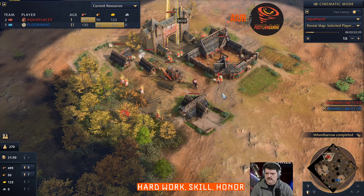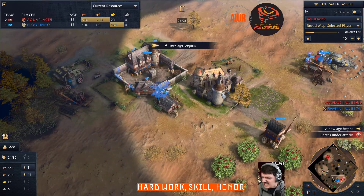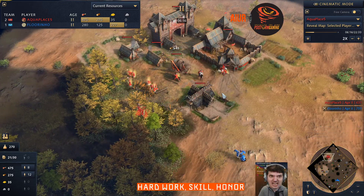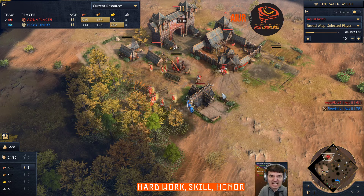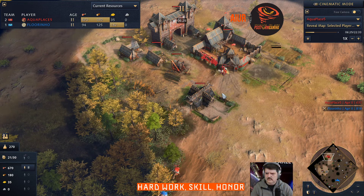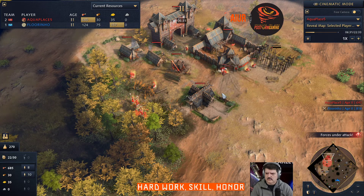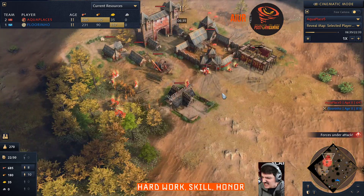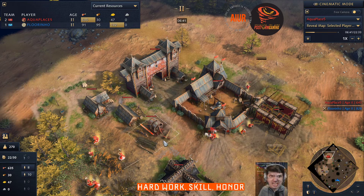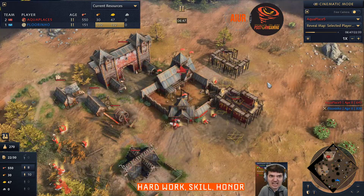My scout is annoying his gold — I saw that he had a lot of guys on gold. First knight is coming in. His base is pretty compact so I'm not too worried about a knight raid; I can just garrison my workers back into the TC very easily. I needed a wooden fortress here, but I wanted to get double stable because that's how I play French versus French — two stables essentially.